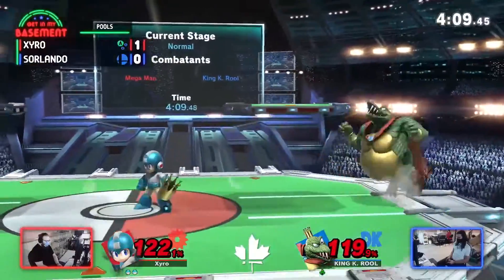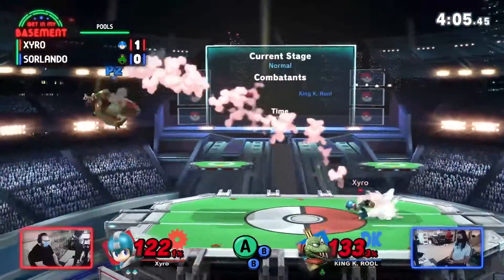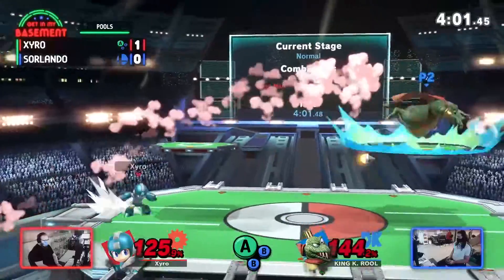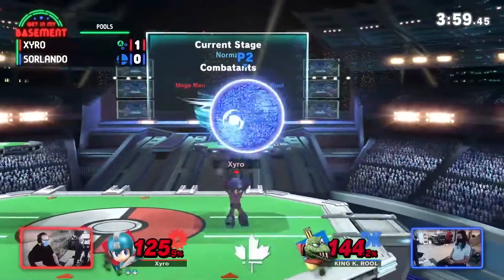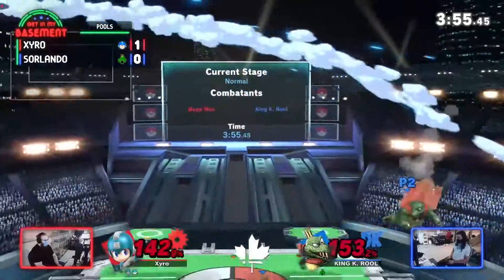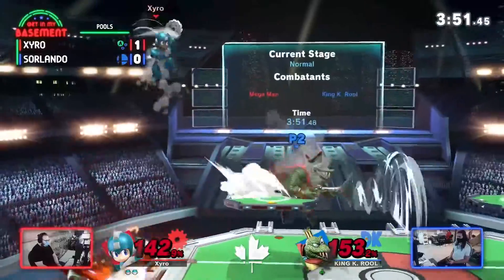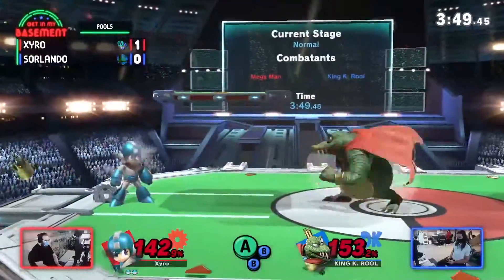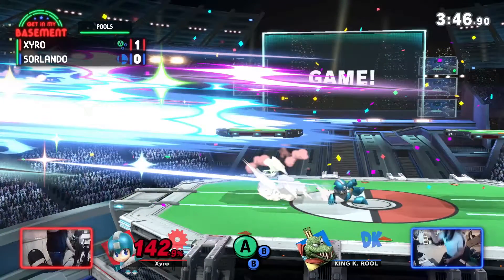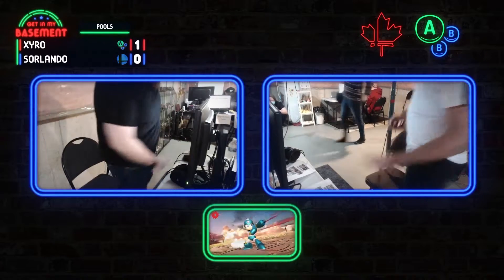K. Rool finally finds his way down but still not in a great state — no crown to his name. Just throwing everything including the kitchen sink at him. Zyro going for some Z-drop shenanigans. Still throwing it all at K. Rool, barely not getting the forward air himself. Sorlando looking a little rough — and that's a 2-0 for Zyro. That was fun to see though; they probably would have done better on their mains.